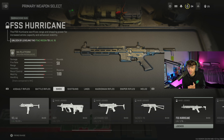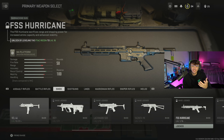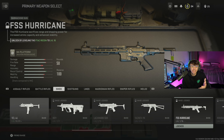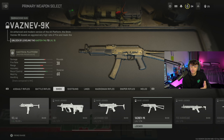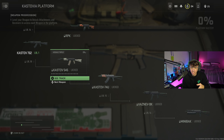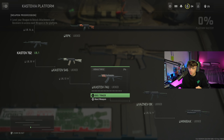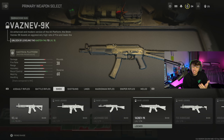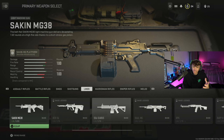If you come to the FSS Hurricane and it says 'unlock by leveling the FTAC Recon to level 16,' you might wonder what gun the FTAC Recon comes from. It doesn't matter, because above where the damage, fire rate, and other stats are, it still says M4 Platform. So it's very simple. If I wanted to unlock another SMG, it might say Castovia Platform - I'd click that and see that I need to level up the Kastov 762, the Kastov 545, and the Kastov 74u to then unlock the Vaznev 9K, for example.